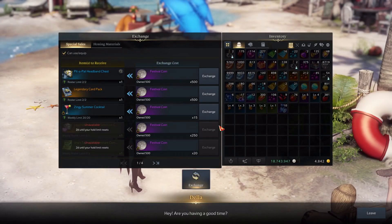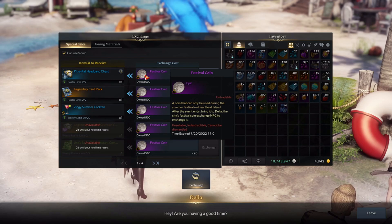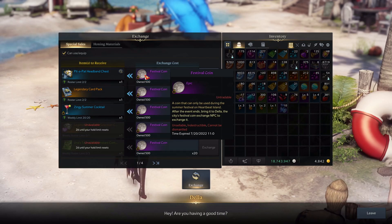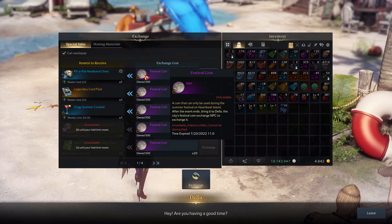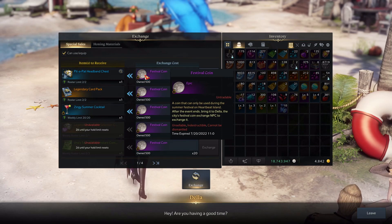Let's check the rewards. Here we have festival coins — you gather them in a few different ways, which I will show you. Also, I need to mention that you can get festival coins by playing Chaos Dungeons and Guardian Raids. So just by playing them normally, you'll also get some festival coins.